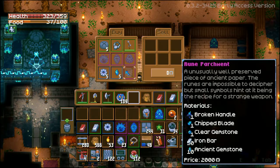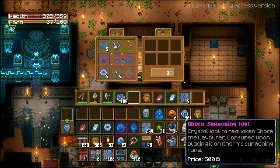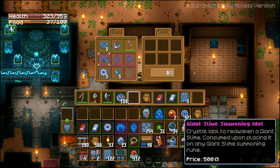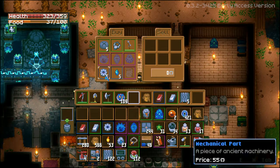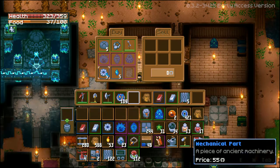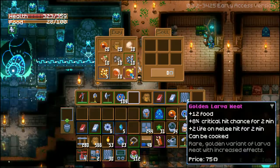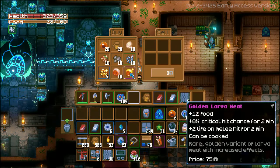Currently in early access, the most expensive thing to buy is the rune parchment, but what you're probably after are the summoning idols so that you can kill the bosses again. By selling the conveyor belts, you will eventually have too many coins that you know what to do with. I would also recommend purchasing the mechanical part and the ancient gemstone, because you can craft them into recall idols, and you can never have too many of those. The ancient gemstone is also used in quite a few recipes. I would also recommend purchasing the golden lava meat so that you can cook them into stronger buffs.